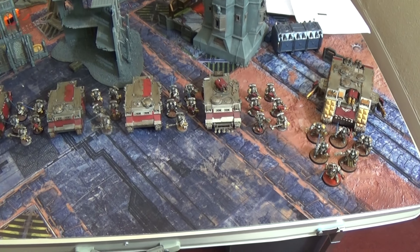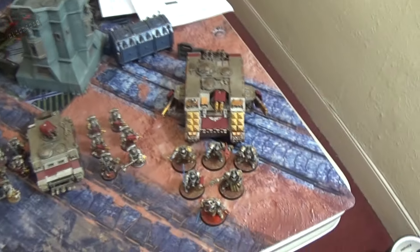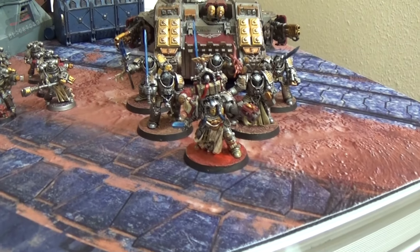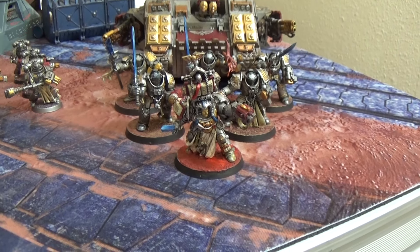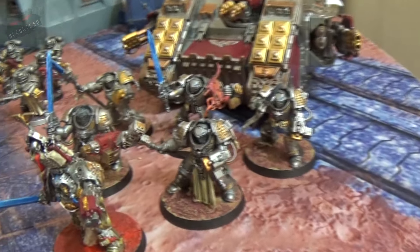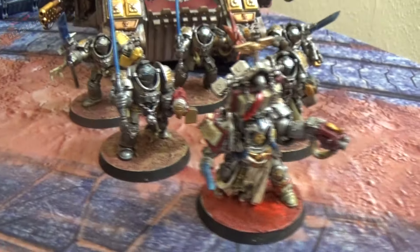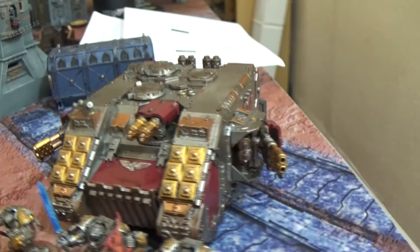Hey, Tom from BlackLeadSJDs, here is my 1850 points of Grey Knights for a game I'm just about to play. Starting over on the right with the HQ, we have a Librarian upgraded to Martial Level 3. He's also got the Cuirass of Sacrifice, giving him Feel No Pain and It Will Not Die. Behind him is a five-man Terminator squad with a Demon Hammer, a Psy Cannon, a couple of swords, a couple of halberds, and they're riding in a Land Raider Redeemer.